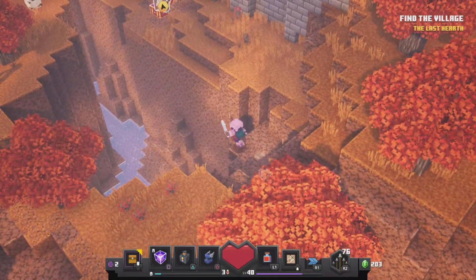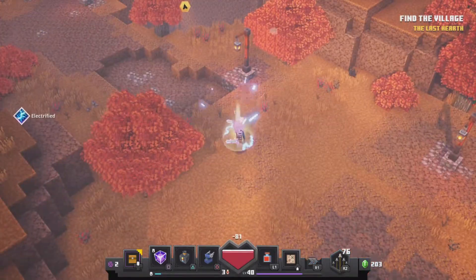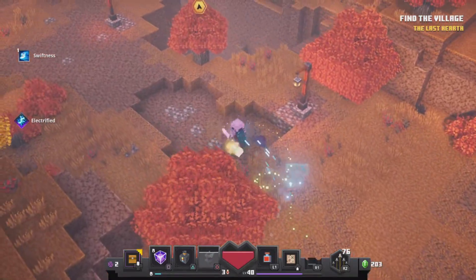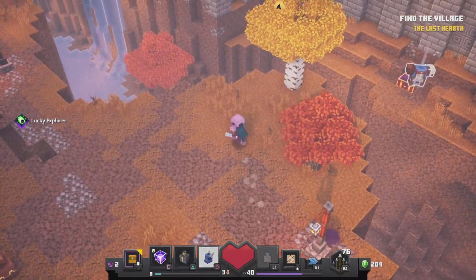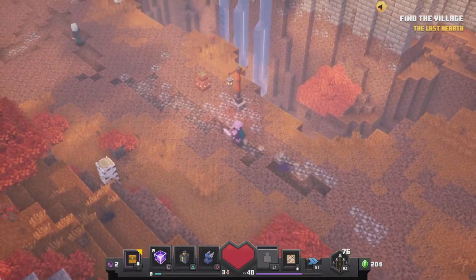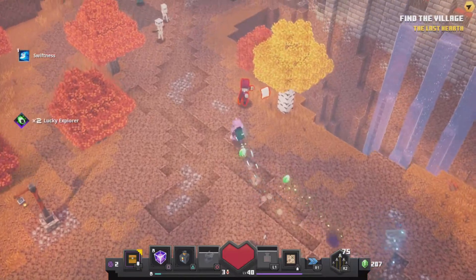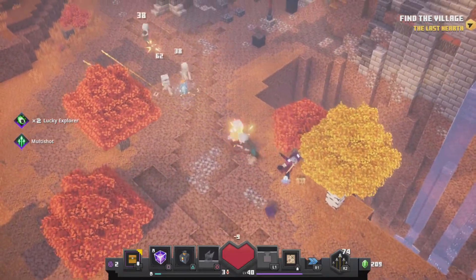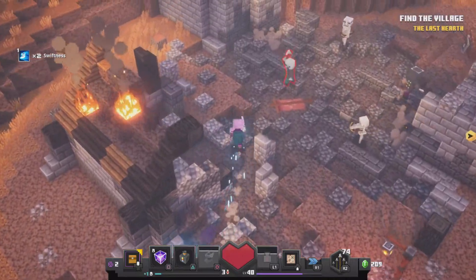Now I'm going to jump off so I can respawn. Basically what you want to do now is you're looking for a ship. Just go around about here — you can keep on going through. Don't worry about the other ones.